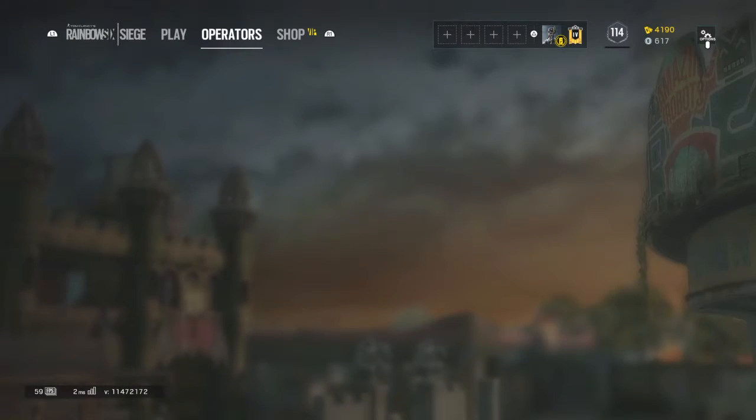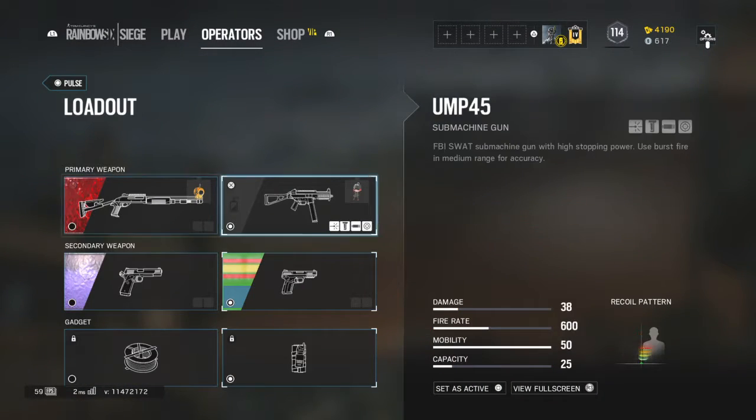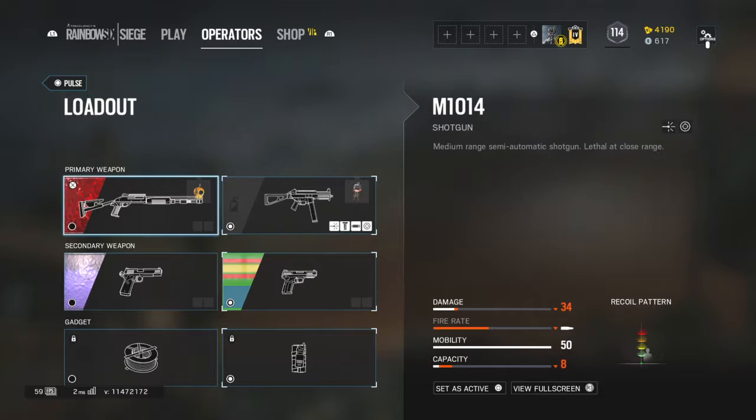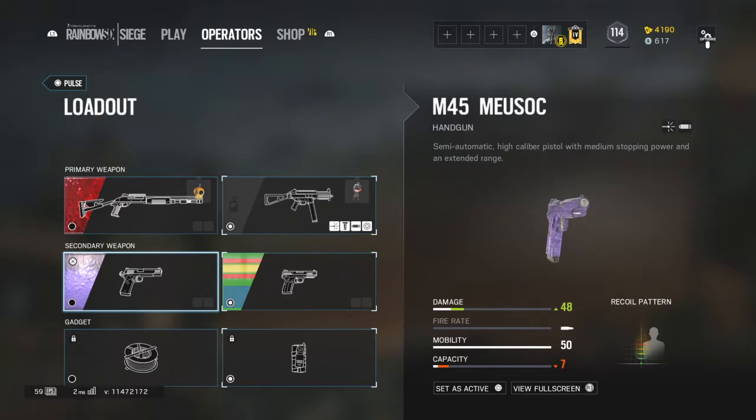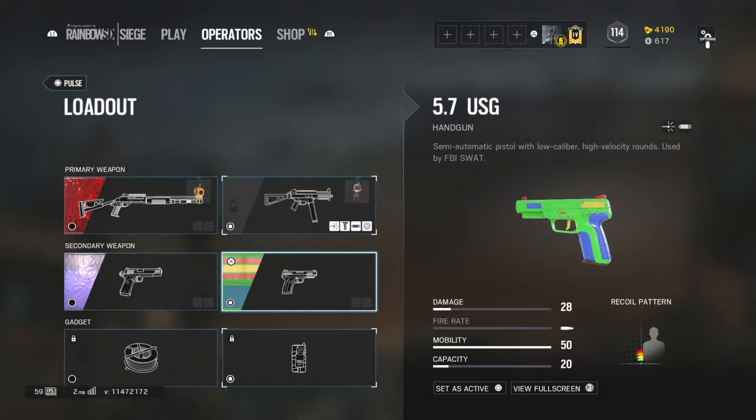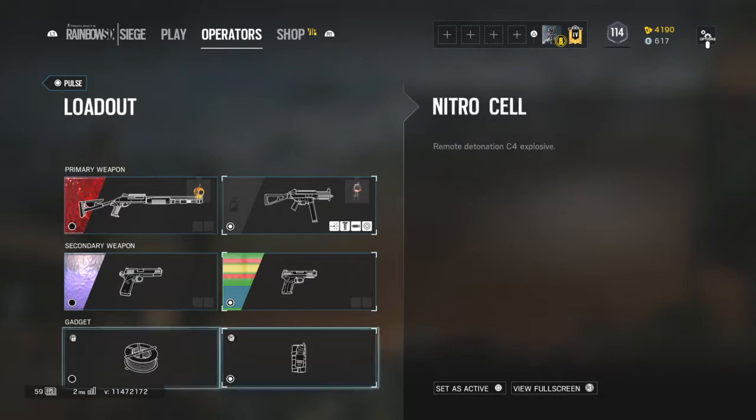Moving on to Pulse — for the M1014 I have no customization. For the UMP I have a reflex, extended barrel, a vertical grip, and a laser. The MP5 and the M45 — nothing. The 5-7 — nothing needed. I use a nitro cell.